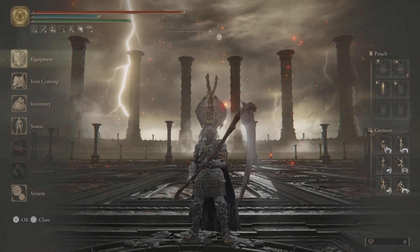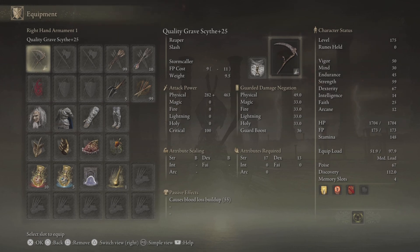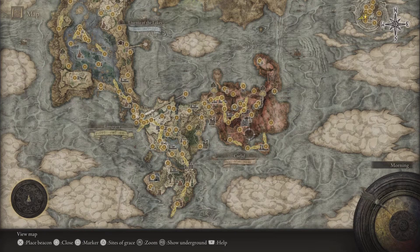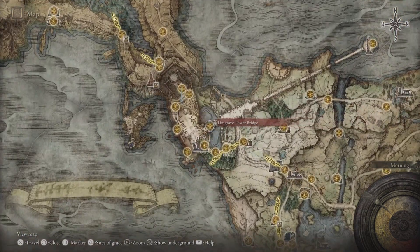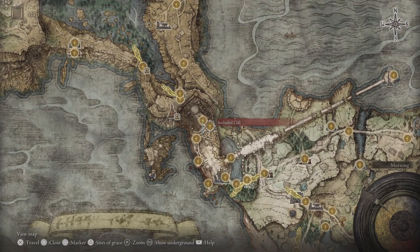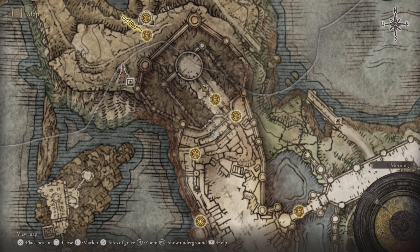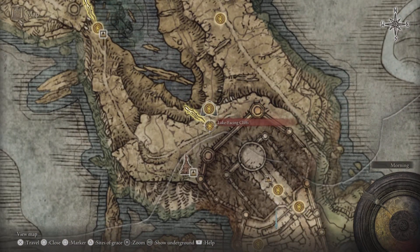What is the difference? Well, we are using the Stormcaller Ash of War on our Gravesite blade upgraded plus 25 with the quality affinity. To quickly show you on the map, you've got to come to Stormveil Castle, and next to the Secluded side of grace there is a teardrop scarab that you need to knock out and you'll get the Ash of War.